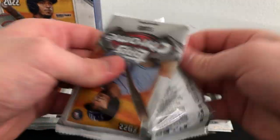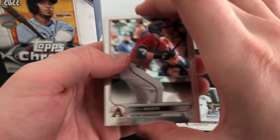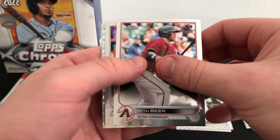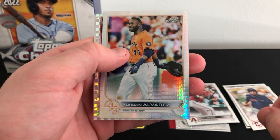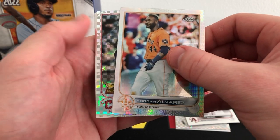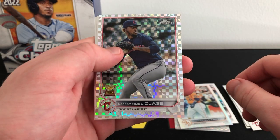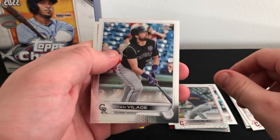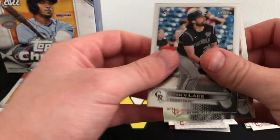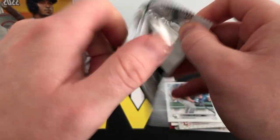Nine packs still to rip, lots of chances at good stuff. There's a rookie — Yordan Alvarez prism refractor, very nice. Our second x-fractor is going to be an Emmanuel Clase, so another veteran x-fractor. Followed by a Ryan Valade rookie and Mike Yastrzemski. Off to kind of a slow start here.